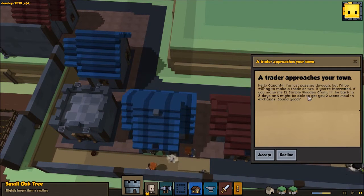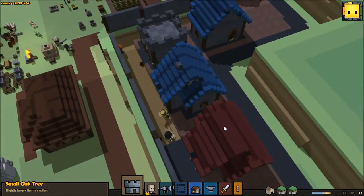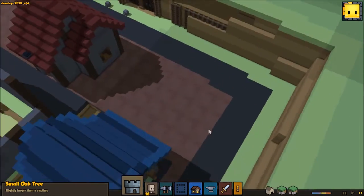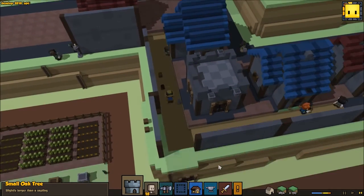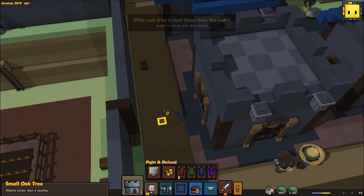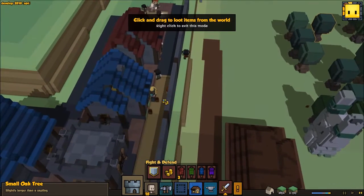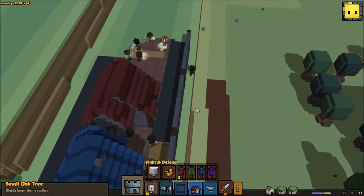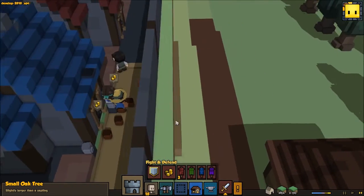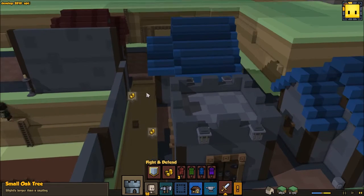12 simple wooden chairs for two stone? No. It's a terrible trade and you should feel bad about it. But you're going to loot all this stuff now, right? That's a thing that's going to happen. Just loot that — go ahead and loot all this too, if you don't mind, if you're not too busy. Just throw all your stuff on the ground — that's fine too. Good lord, these people.